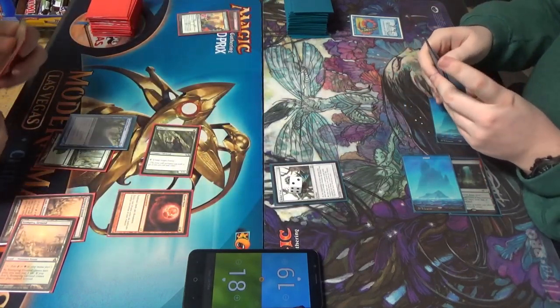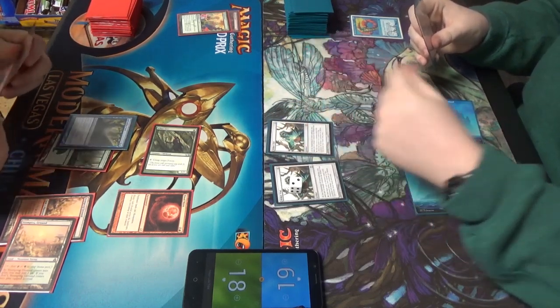Draw your last pathetic card, Yugi. My grandpa's deck has no pathetic cards. Kaiba.